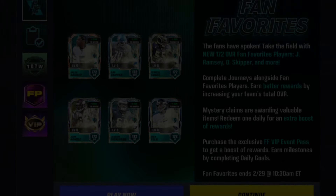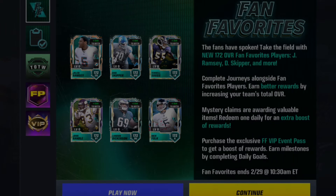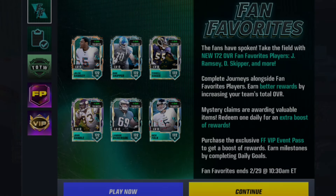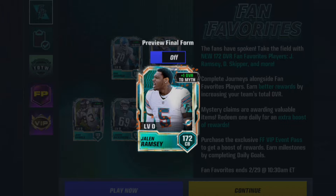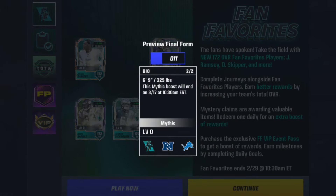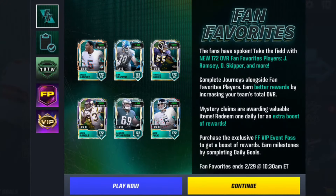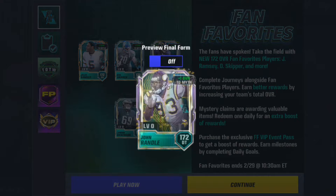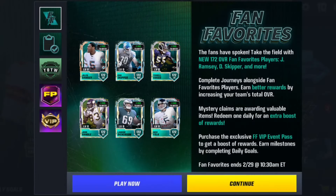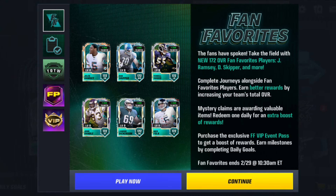Welcome back - the Fan Favorites promo is officially here and I'll be showing you everything you need to be doing inside of it. Starting off with six new mythic players: one being Jalen Ramsey, the second being a 6'9" out-of-position 325-pound wide receiver, and then we have Terrell Suggs, John Randall, Landon Dickerson, and Nick Folk.